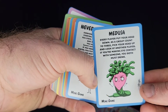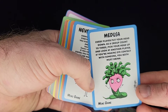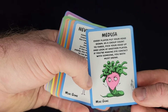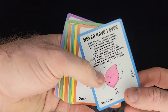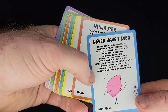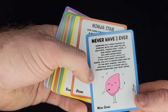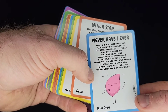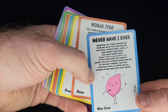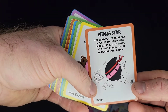Medusa: every player puts their head down as a group, count to three, pick your head up and look at another player. If you're making eye contact with someone, you both must drink. Never Have I Ever: everyone put three fingers up. Starting with the card puller, state 'never have I ever' and insert something. If you have done the subject stated, put a finger down. The next person continues until players have all their fingers down — they must drink. Looks like you're going to be drinking a lot during this game.